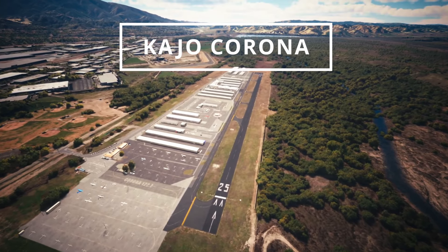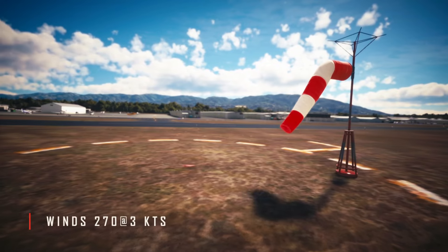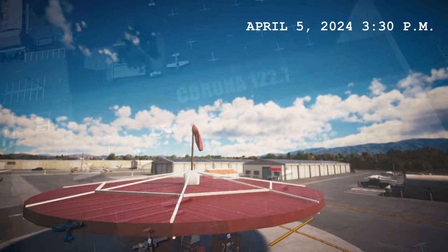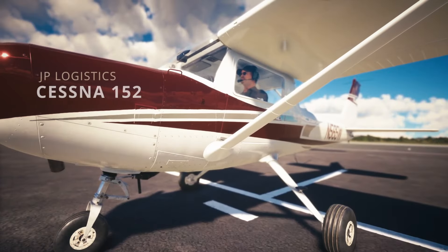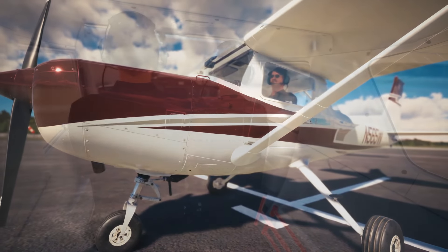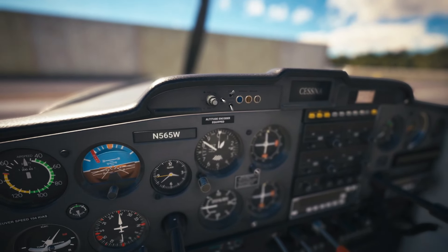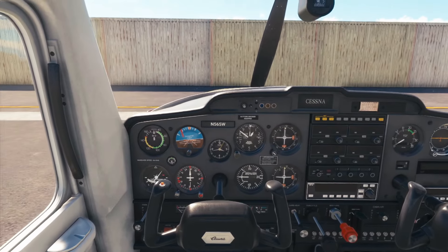Hello everybody, today we're here in Microsoft Flight Simulator 2020 in the Cessna 152. We have a 59 nautical mile flight from Alpha Juliet Oscar Corona to Victor November Yankee Van Nuys. Corona is the newly released freeware airport by the amazing scenery designer V. Basilio, and anytime he releases something new I have to fly out of it. To make the flight even more interesting, we'll be flying VFR through the LAX Bravo using the mini route. Should be an awesome flight, so let's hop into the pilot seat and get started.